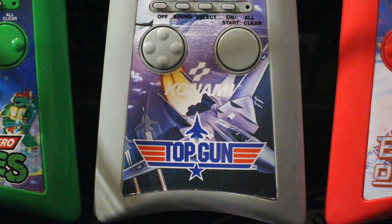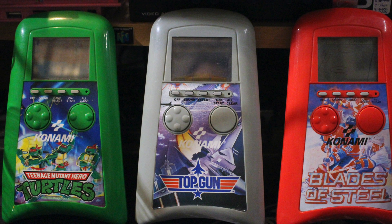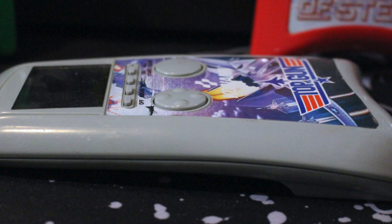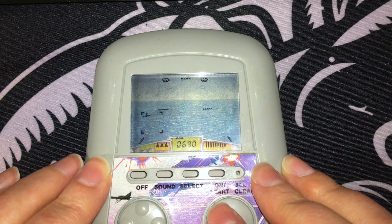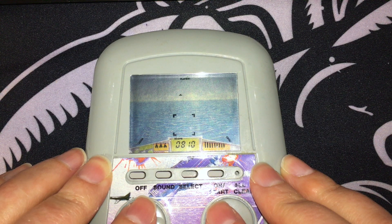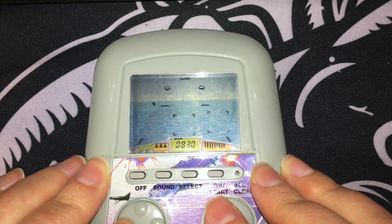The game uses the standard Konami handheld case, which we've seen before with Teenage Mutant Ninja Turtles. The case has a delta shape with moulded footpads on the rear to make the unit lean downward when laid on a table. This is a nice feature because it means the player's shadow doesn't fall over the screen, which is very useful for an LCD system that requires light on the screen in order for you to see what's going on.